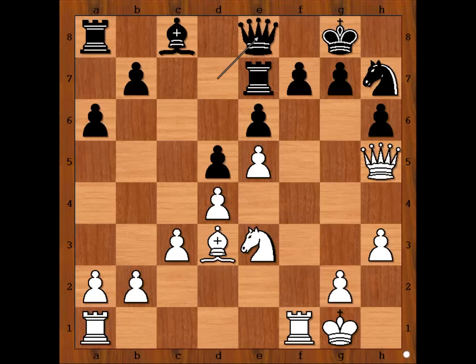Qe8 — why this move? Please pause the video and try to guess Tal's next move. Ready? This is what Tal played: Rook to f6.